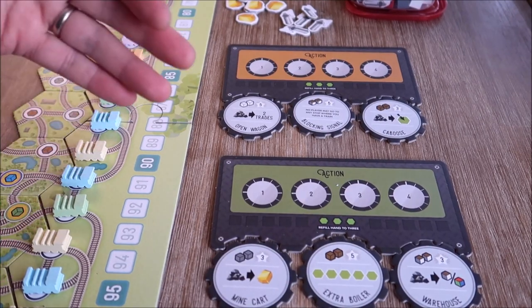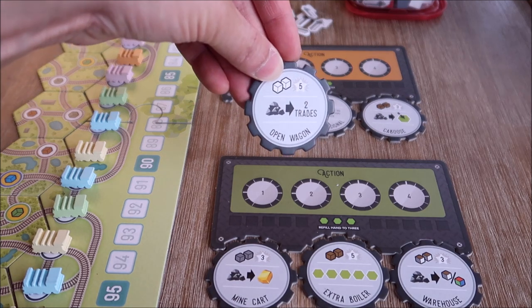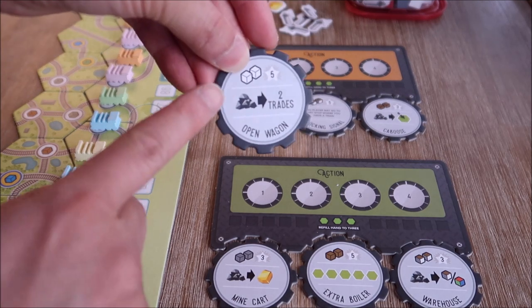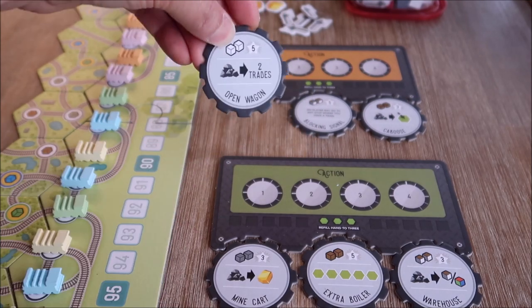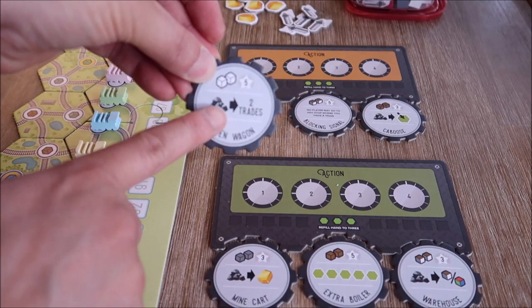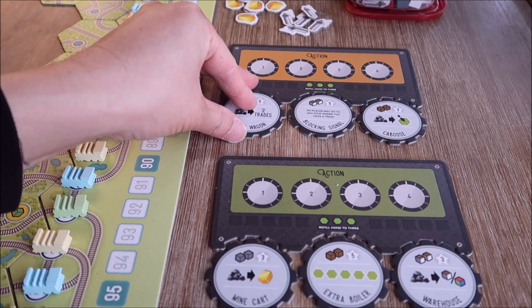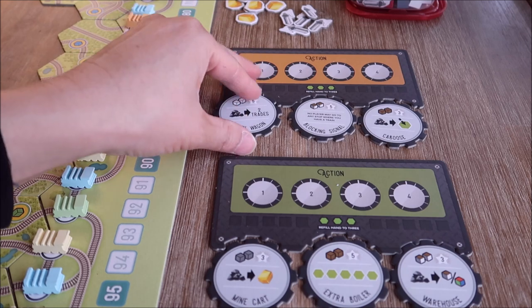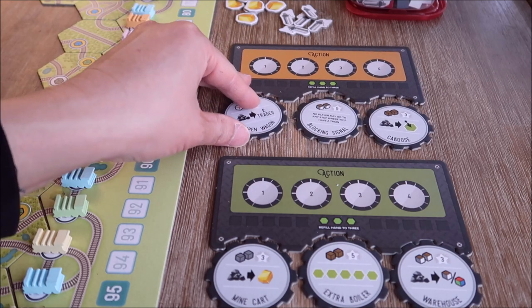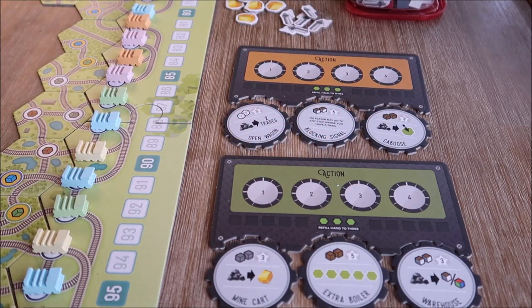Each player has their own player board where they place their coal, and they have up to a maximum of four actions per turn. Players can also purchase upgrade cogs by trading the required colored cubes at the top to gain an ability which is attached to their player board. This upgrade is not permanent because other players can actually steal it and attach it to their own player board. You can have a maximum of three upgrades at a time, and they earn you victory points at the end of the game.